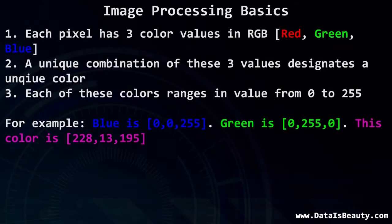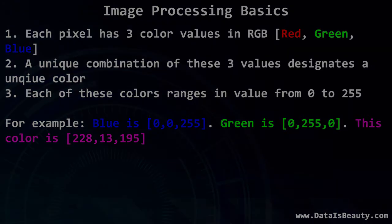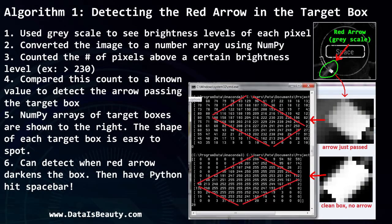Each pixel has three values — red, green, and blue — ranging from 0 to 255. I converted to a NumPy array showing just brightness: one value instead of three, because all I cared about was the white pixels, which have the highest one-dimensional value. Once I had that array, I counted pixels above a certain brightness threshold and continuously tracked when that count dropped below a predictable number, signifying the red arrow was impacting the white pixels. At that point, you hit the spacebar and repeat.